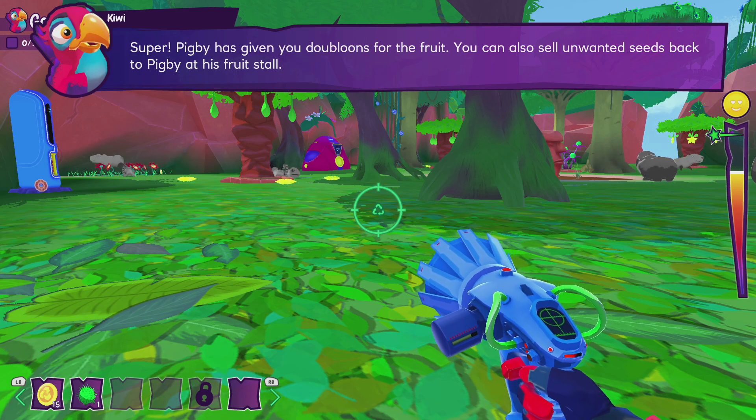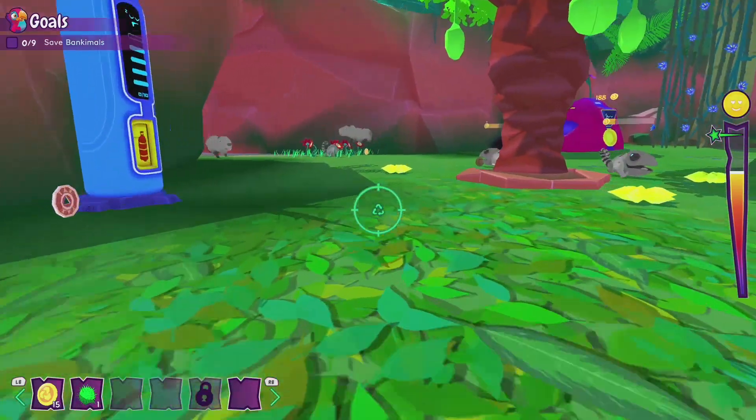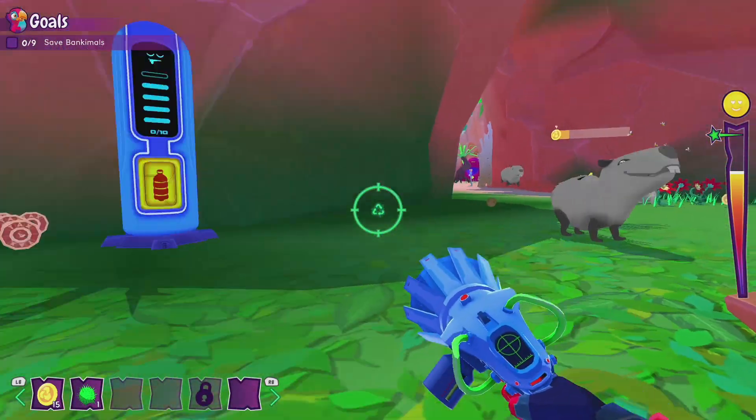Pigby has given you doubloons for the fruit. You can also sell unwanted seeds back to Pigby at his fruit stall. Now it's time to feed all our bank animals.